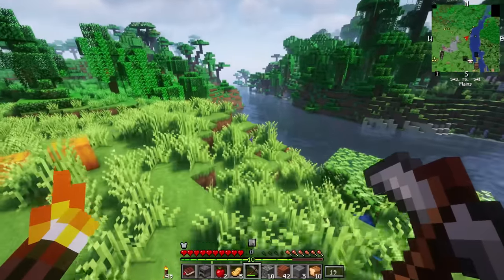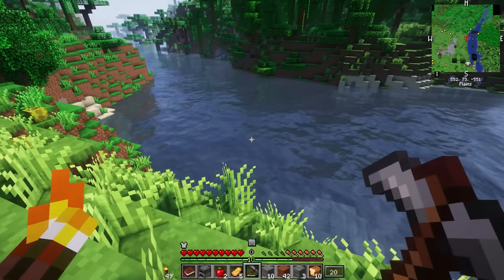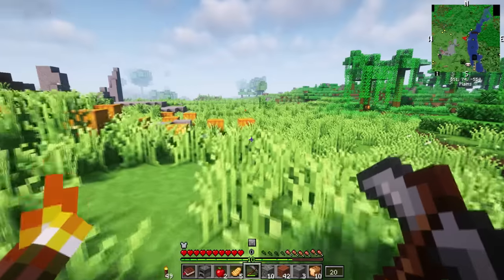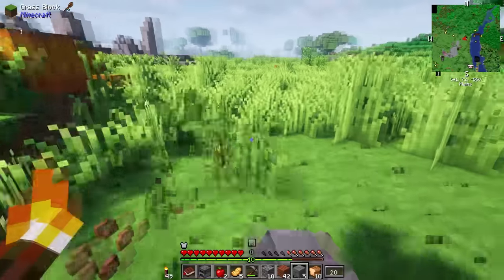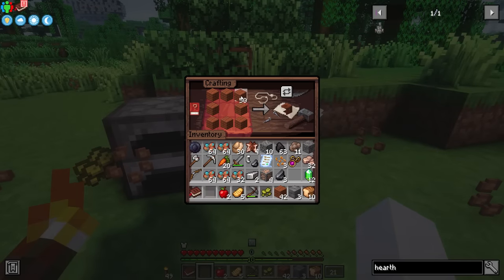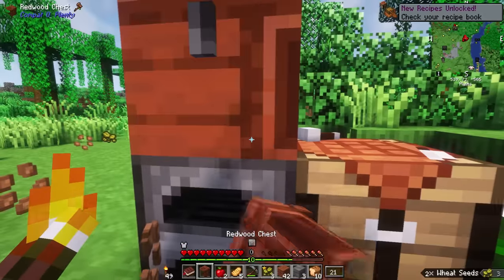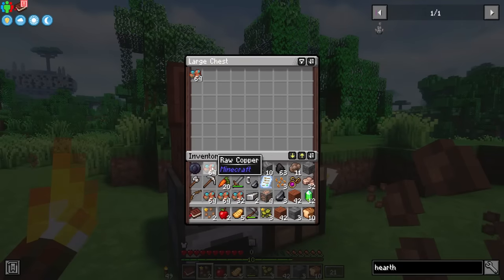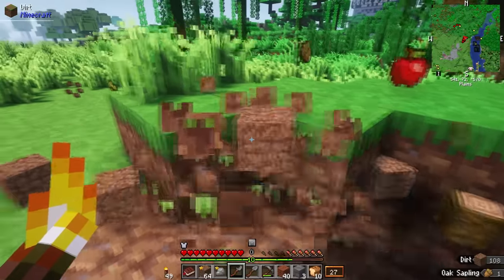Alright, no more messing around. It's time to build a house, and I think this is gonna be an ideal spot — right by the river. The land is pretty flat, perfect to build on. We don't have to do a lot of terraforming, but we are gonna have to get rid of a lot of this grass. I want to build something different from the granite build we had in the other Create world.